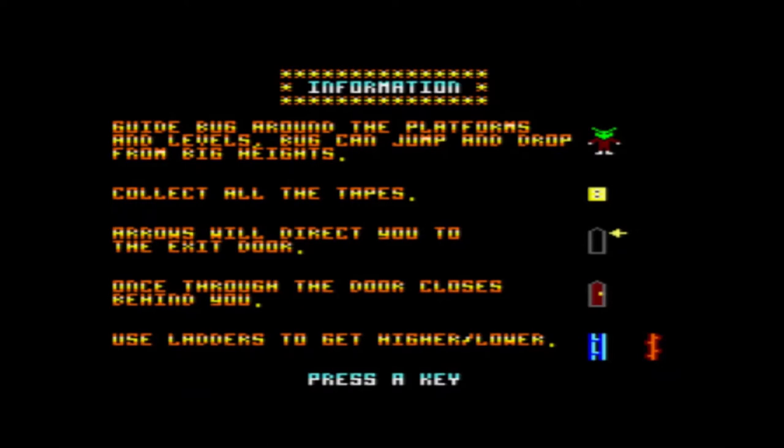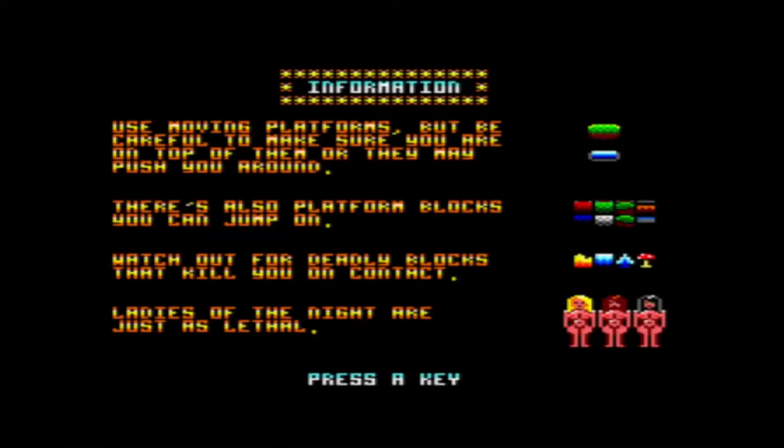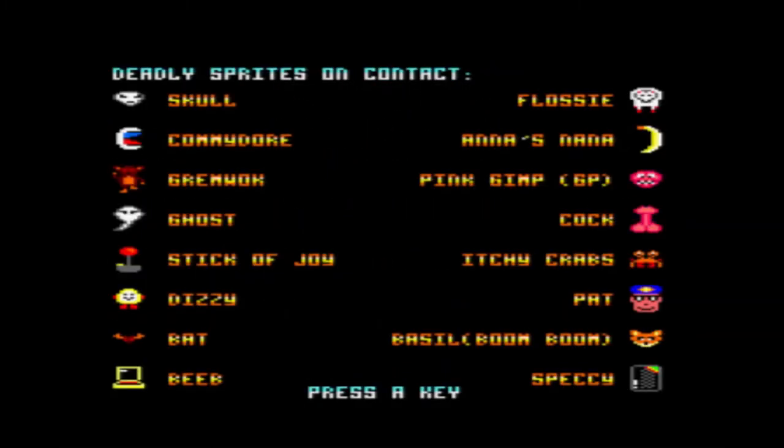The aim of the game is - I think there are 42 screens if I remember rightly. You have to collect the tapes, guide Bug around, collect the tapes, and make it up to the bug loft. You'll see some of the features of the game there - ladies of the night. Not to give too much away, but I look better in 8-bit than I do in real life, say no more. These are some of the enemies.